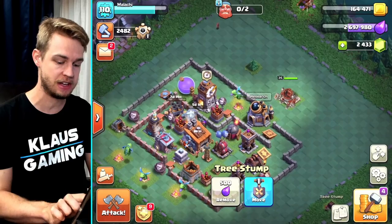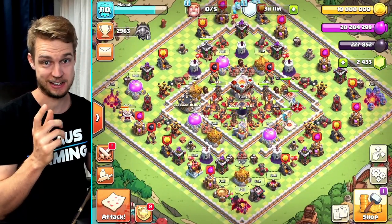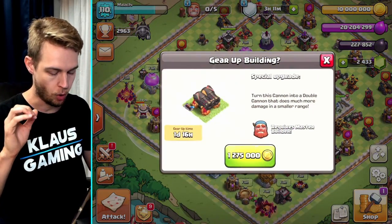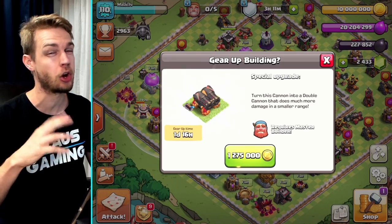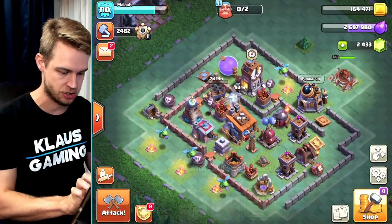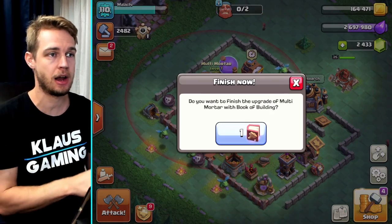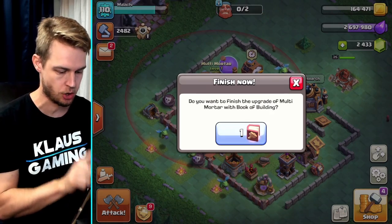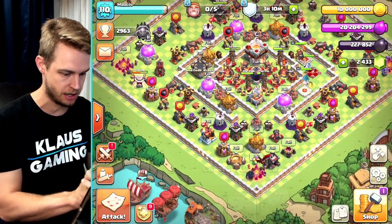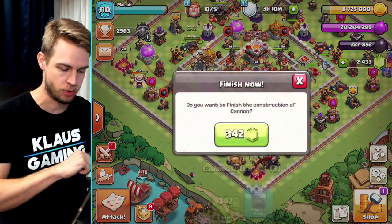Really important right now is to shift gears and switch over to this side of the base, because I have yet to gear up anything. I need to gear up this one — 1.275 million gold, but it requires a builder from the builder base. So let's go over and use a book of building on the multi-mortar, because we're going to need to upgrade it again. Now I have a builder available — let's go over and gear up this cannon. You are the chosen one, little guy — bam.